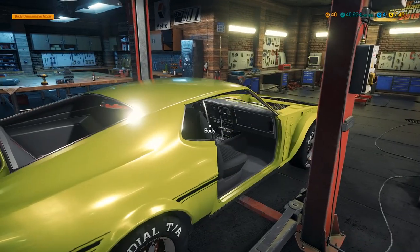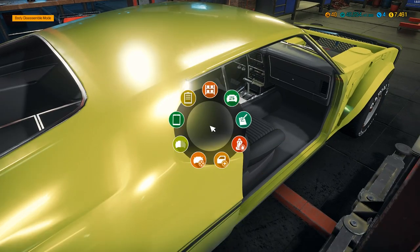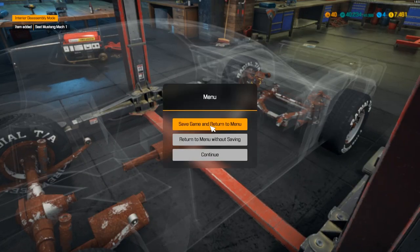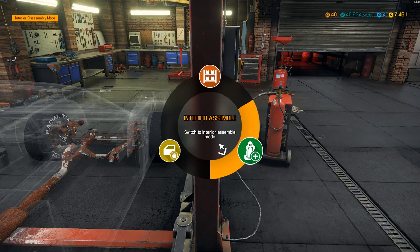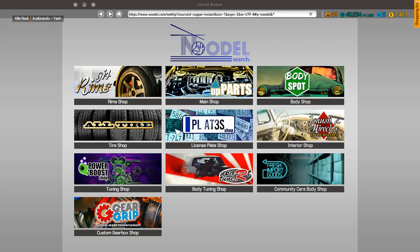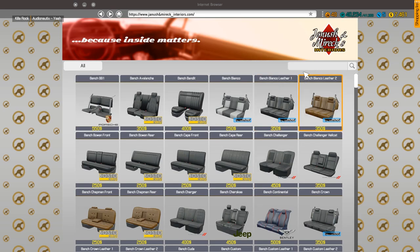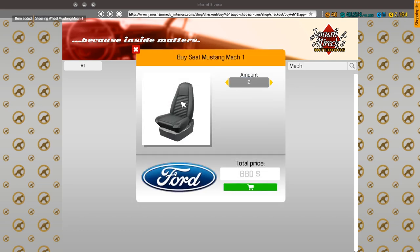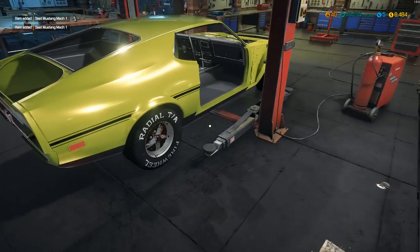This thing is missing quite a bit. Let's grab the front right seat — a Mach Mustang seat, okay. We're gonna pick up the interior pieces from the shop, so I'll type in Mach. That's awesome — we're getting that for a 120-dollar discount, which is pretty good.